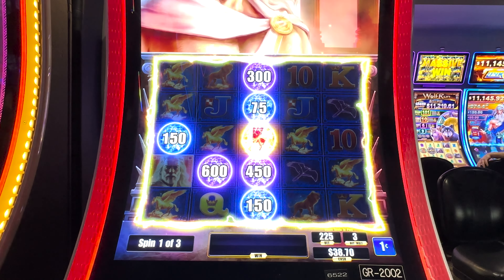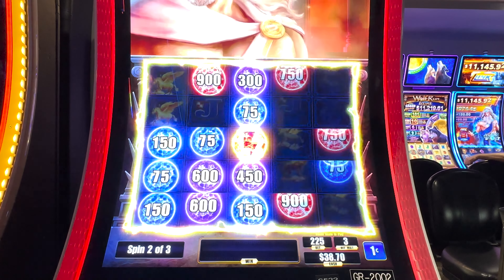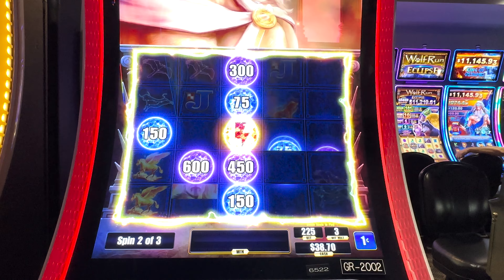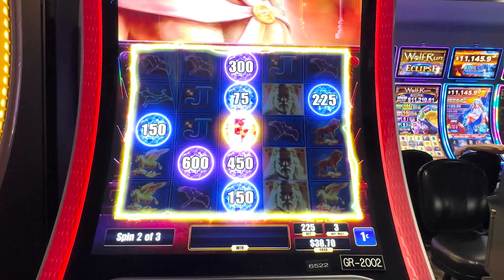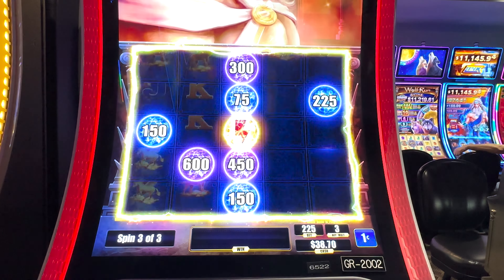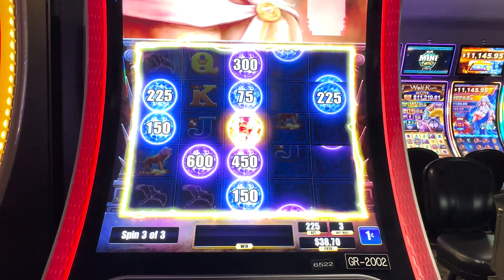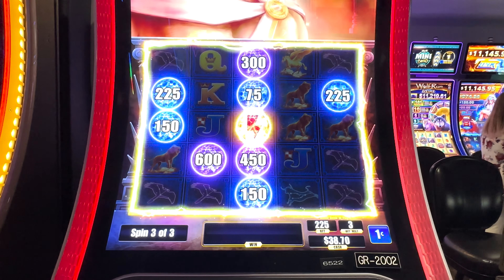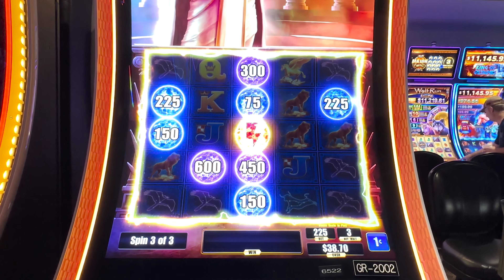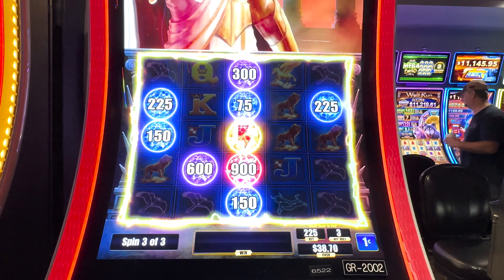Oh my god, no — that's one spin out of three. Okay, let's go again. Hit something this time please. Oh my god, okay — does it give us an extra spin? No, it does not give extra spins. Come on, hit something! Alright, we got the lightning warp though — what does that mean? $9.